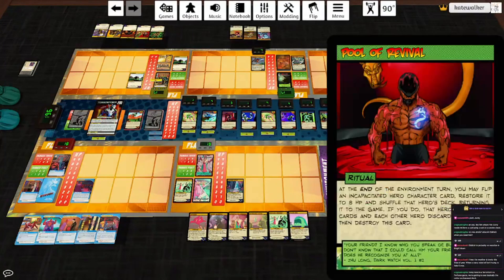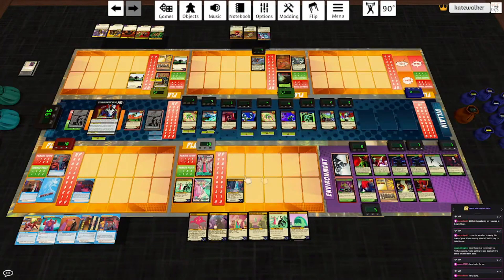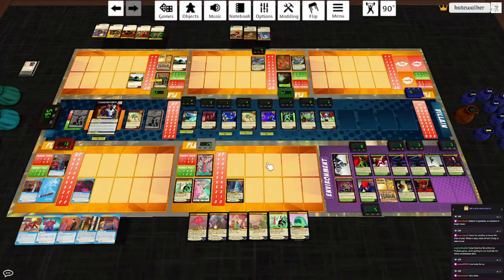The top card of the environment deck is Pool of Revival. At the end of the environment turn, you may flip an incapacitated hero character card, restore it to HP, shuffle that hero's deck, and return it to the game — that hero draws two cards and each other hero discards two cards, then destroy this card. We might need that. It hits Sudo, who hits back for one, and Perfuma. The Mag Rollers hit Sudo for one lightning damage and he takes them out. The Wall Walkers hit Hakka for three. The Nanomechanics heal the Terraform and Seismic Resonators. The Gravity Lashers hit Malachi and Hakka. Seismic Resonators — everybody take one sonic damage. He hits the Terraform for one. Destroy an equipment card, but we don't have any.